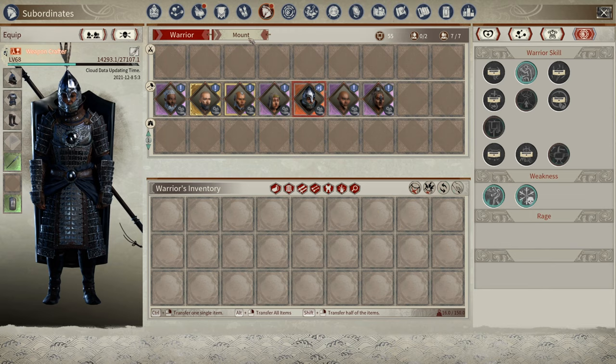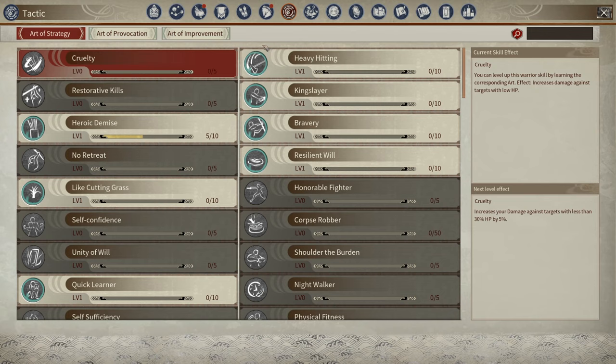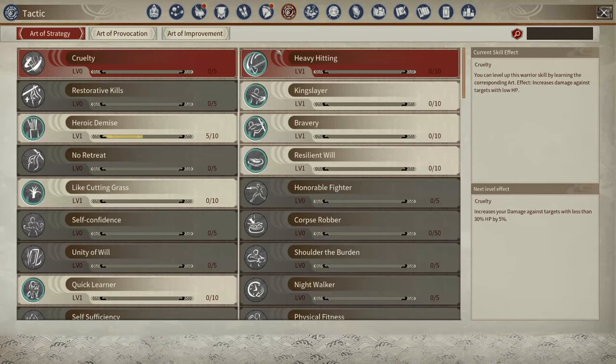Before we get more in depth, how you actually get these tactics is by killing elite or dragon elite AI enemies out in the world. Those have a chance to drop either a normal chest key, a rare chest key, or a treasure map. You use the keys on treasure chests or rare chests, or go do the treasure maps, and doing any of those things rewards you with different scrolls.